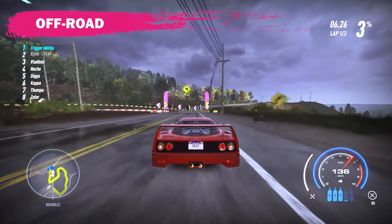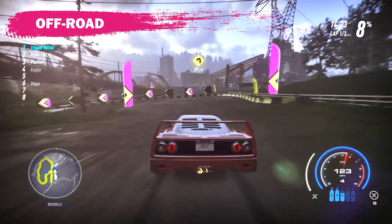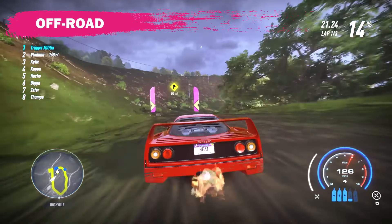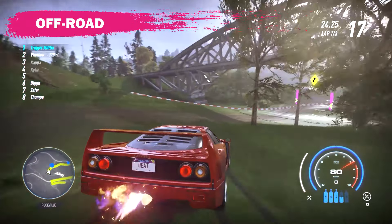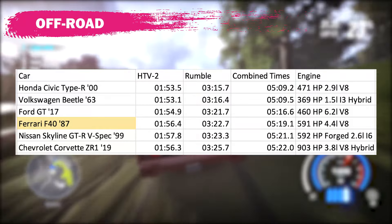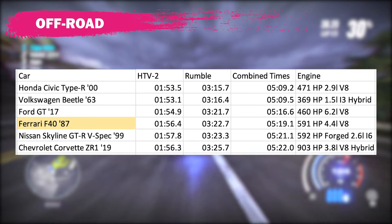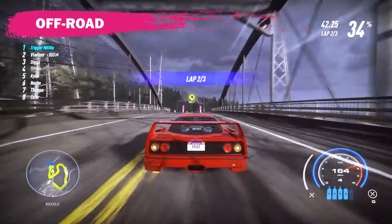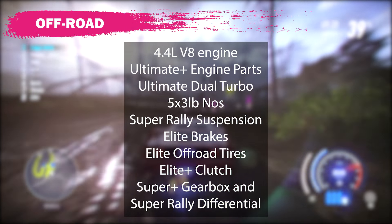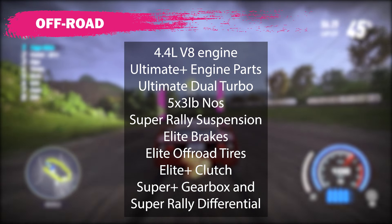I tried this track car in the dirt and the performance was absolutely horrible — this is a track car all the way. To test it, I used the fastest engine with rally suspension, off-road tires, and rally differential. The car has plenty of power but lost a lot of time sliding around trying to make the turns. It's a below average off-road car at best, posting a 1:56.4 and a 3:22.7, which combined puts it in fourth place for the cars I've tested off-road. The dirt build: same engine, ultimate plus engine parts, ultimate dual turbo, 5x3 pound NOS, super rally suspension, elite brakes, elite off-road tires, elite plus clutch, super plus gearbox, and super rally differential.